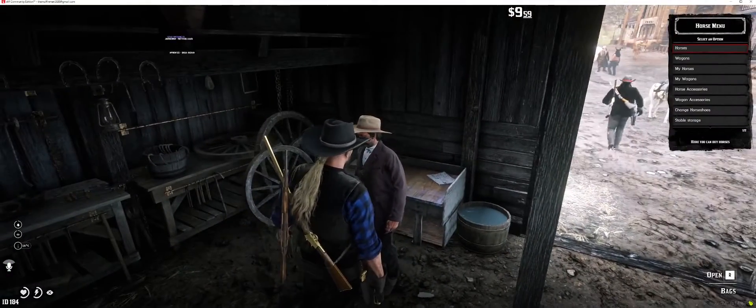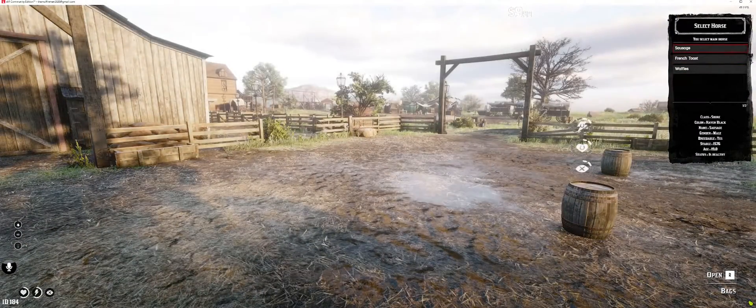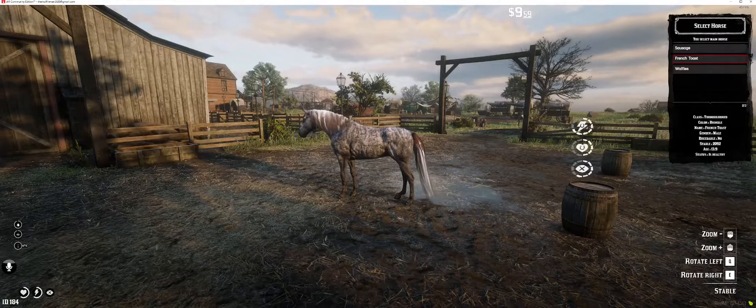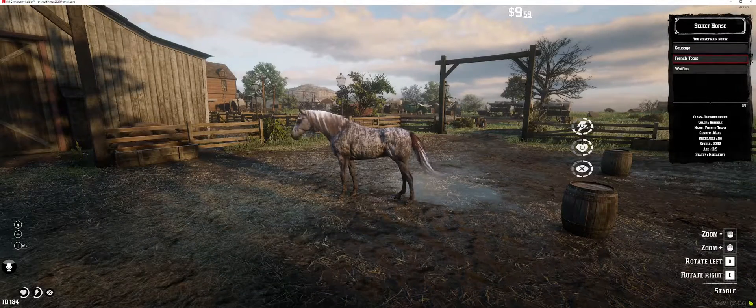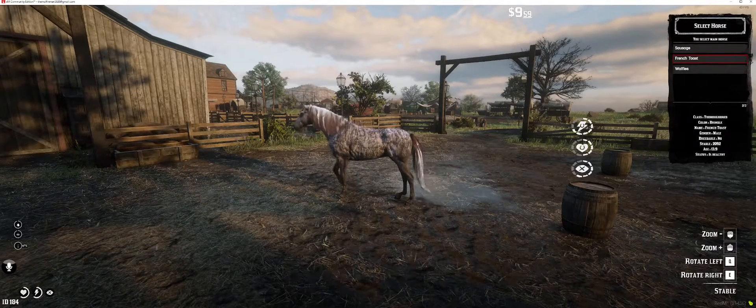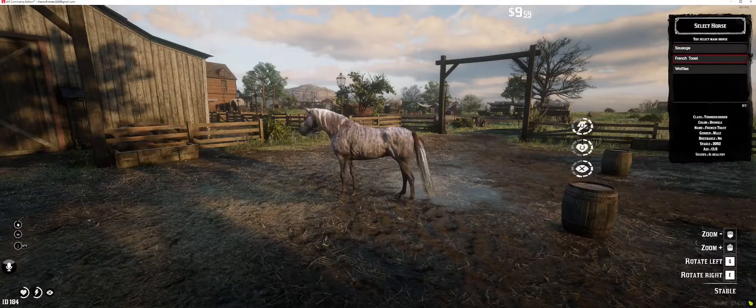We'll take a look at French Toast. If you see this top circle, it's only got three missing gray squares, so it's seven out of ten. And you got Sausage which is three out of ten. They're completely opposite, but let me show you what happens.